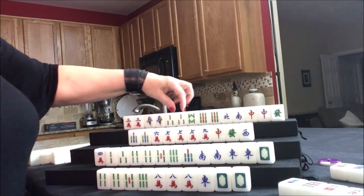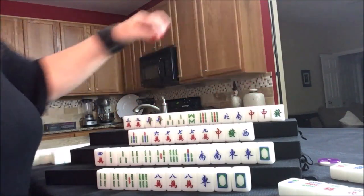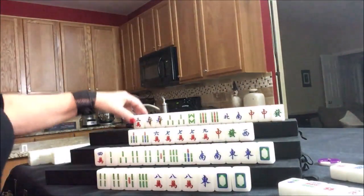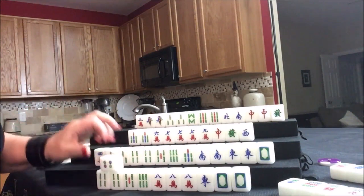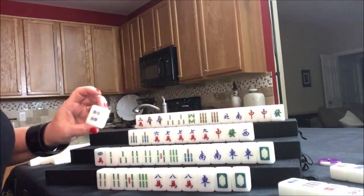Pair, pair, pair — potential pungs all, in here too. Let's sacrifice this three crack and get them to a half flush. Draw for east — four dot, that is a discard. That's their kong tile — we're going to kong it! That's a four of a kind.